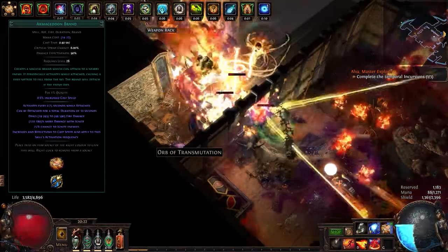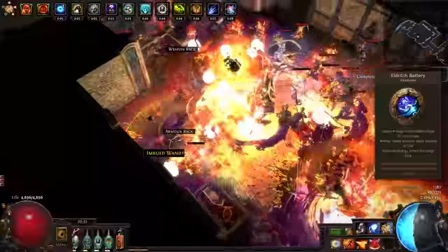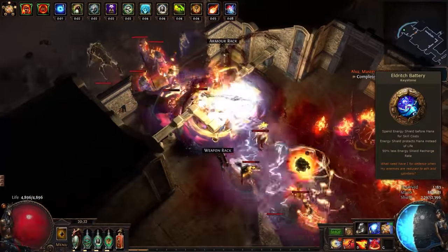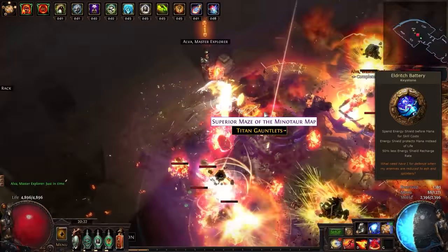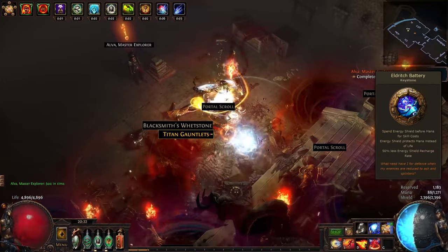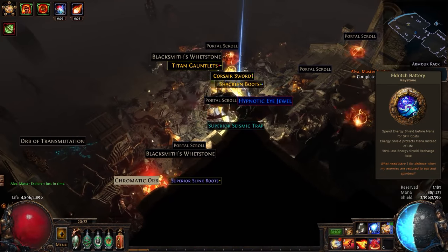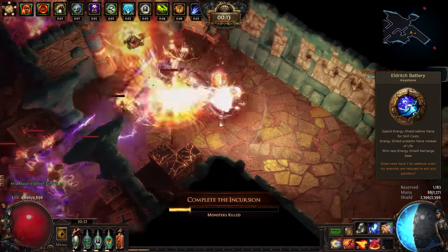Now that we know the basics of brands, let's touch on the long forgotten and recently updated Eldritch Battery. Eldritch Battery moves your energy shield to protect your mana, and it will now be used as a resource for skills before mana. However, auras will still be reserved on mana. It recently saw a rework such that energy shield recharge rate is no longer interrupted due to use of skills or taking damage to your life. This is great in general for Eldritch Battery, as it is effectively fast and free resource regeneration at all times, and you do not need to worry about having regen or leech for sustaining.